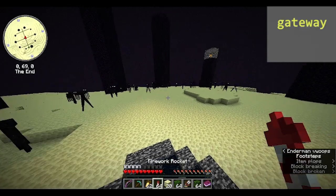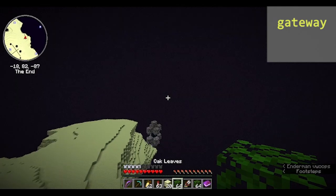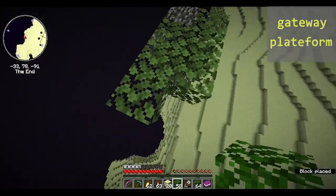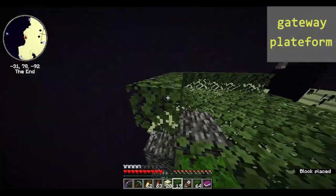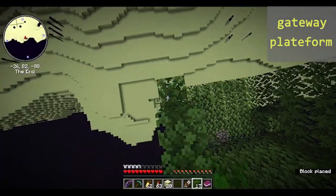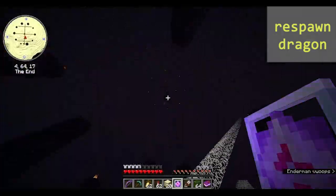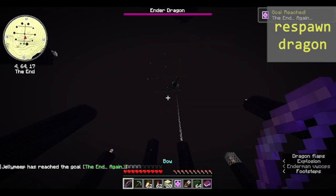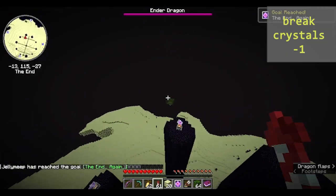Now choose the end gateway that you want to send your dragon through. Build a platform above it. Next, respawn the end dragon. Now break all the end crystals except for the one nearest to the end gateway with your platform.